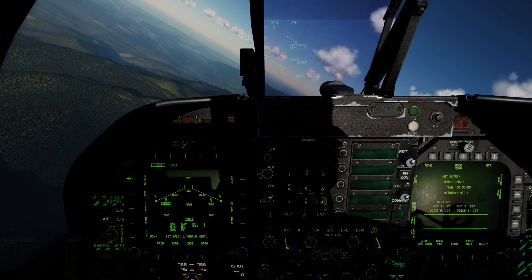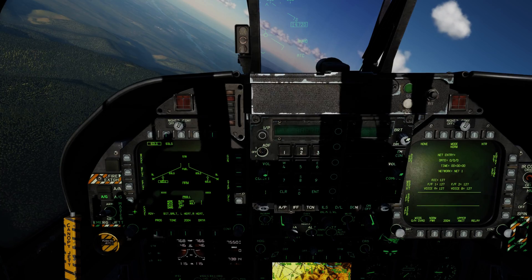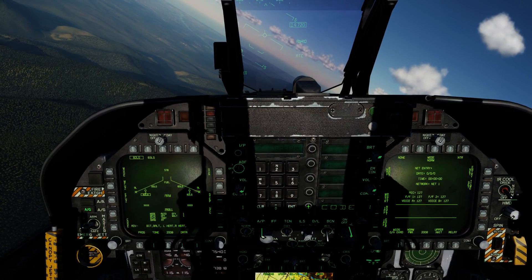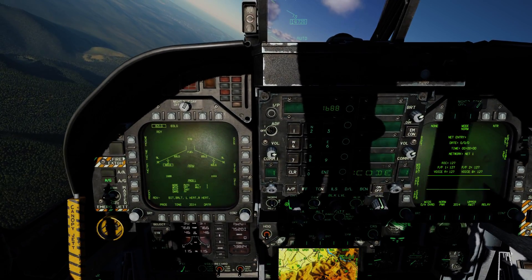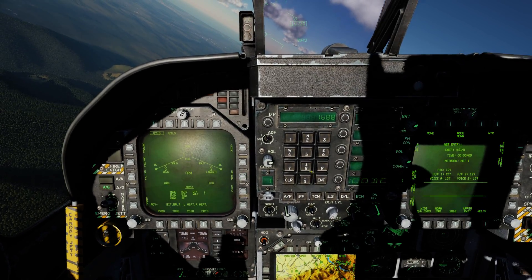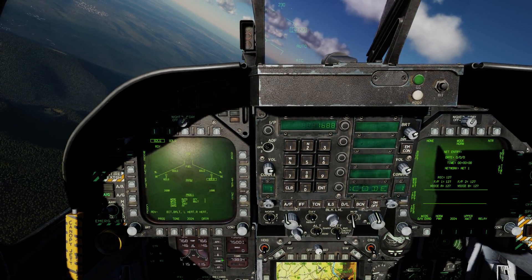We'll go to auto mode delivery. For the E-fuze we'll do instantaneous. Now coming down to code here on push button 1, we'll select it on USC and type in 1688, then enter. So we have 1688 for this station, and we can step it to the next one and enter it again — so we have both of the 82 LG stations set to 1688.